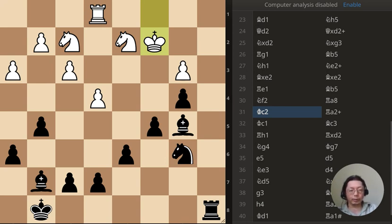The king has just moved to c2 — what is Black's best move?